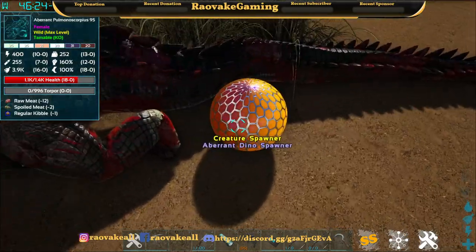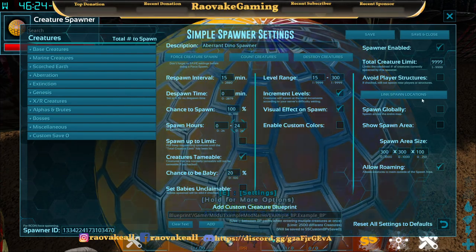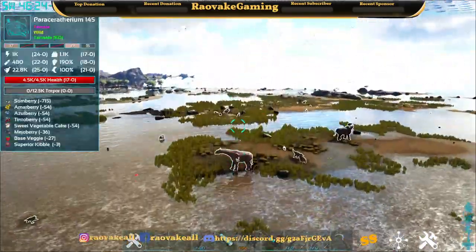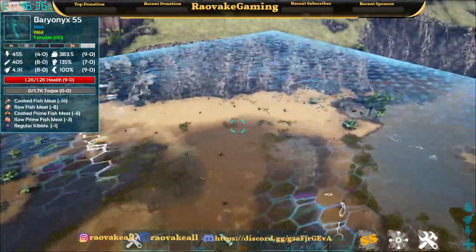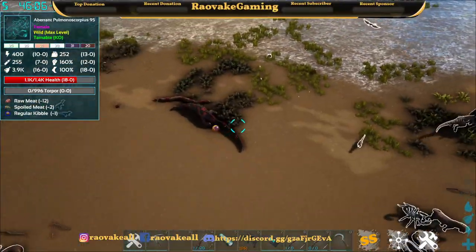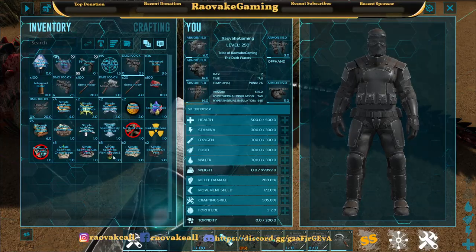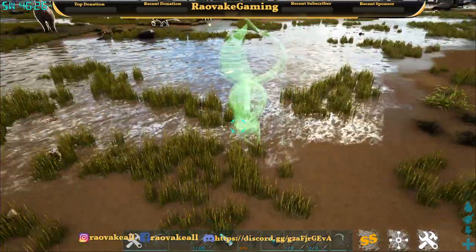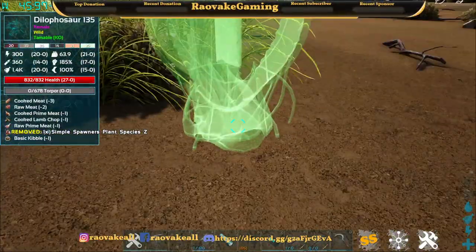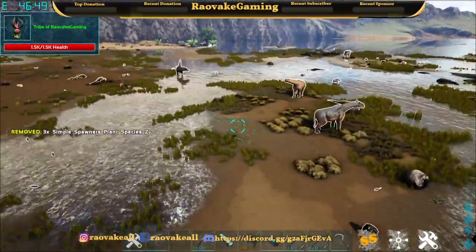Now let's look at the range. Show Area Range — this is the spawn radius that everything is going to spawn inside. We'll turn that off. We're going to add some resources — let's go with some of these, placing a few down.